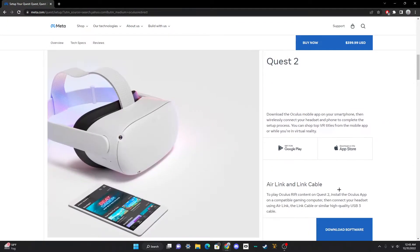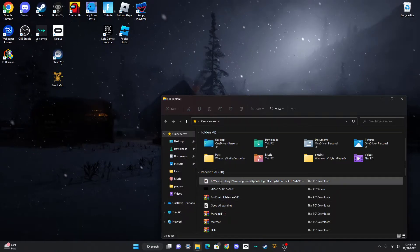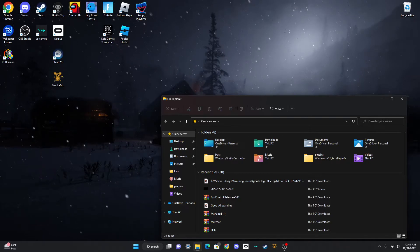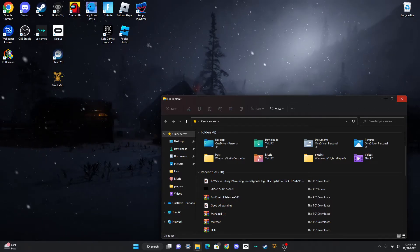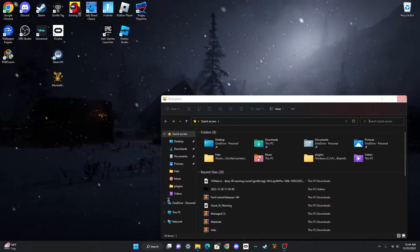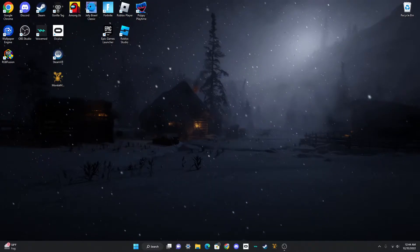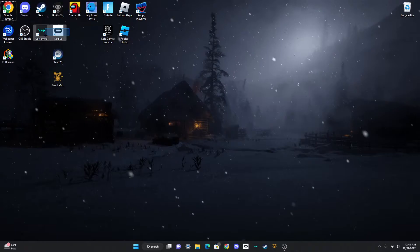Scroll down and click 'Download Software.' I'm not going to do that because I already have it, but in your file explorer it should show the Oculus setup. Just open that, and once you've opened it, it'll prompt you to download — just download it and it should pop up as a little icon.